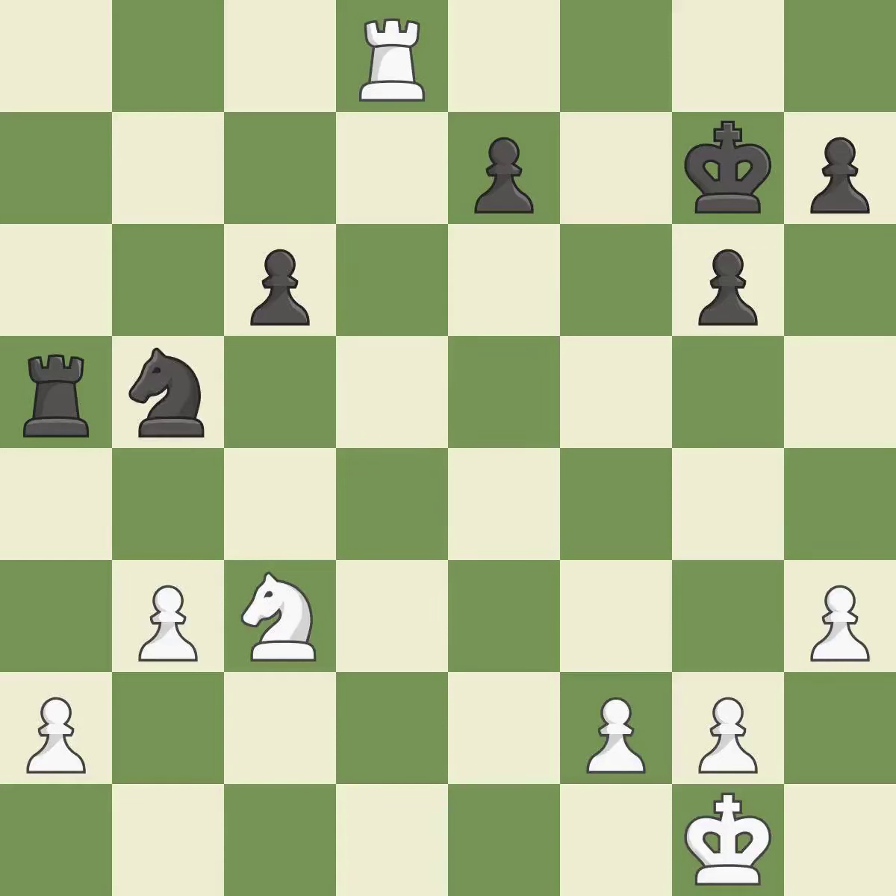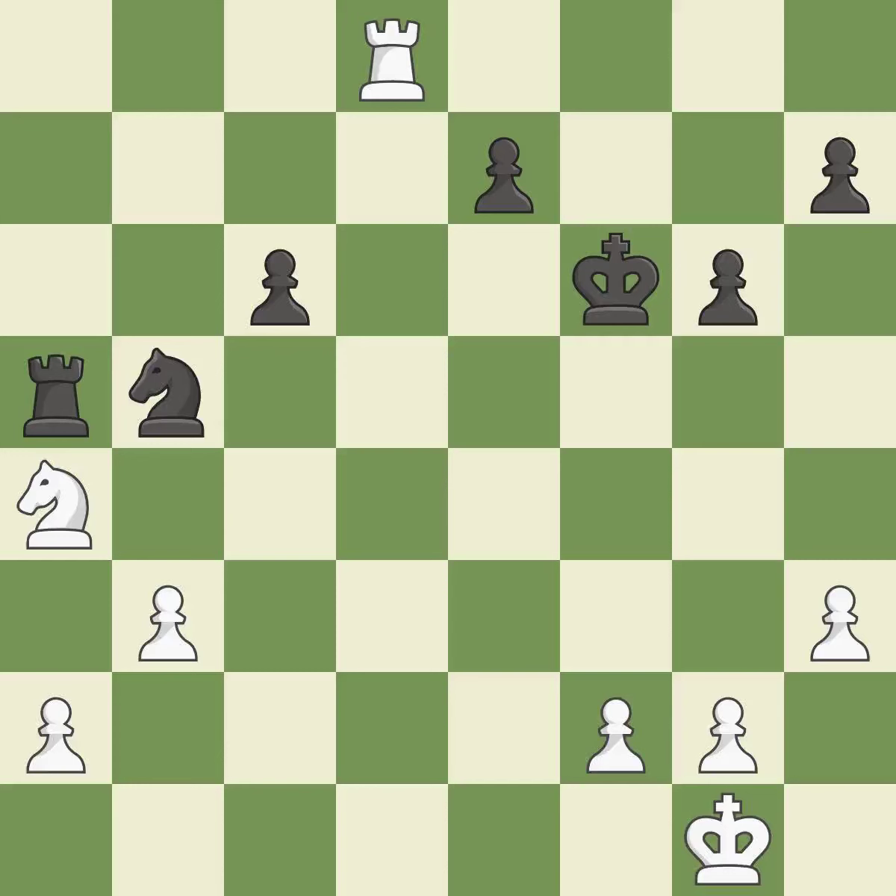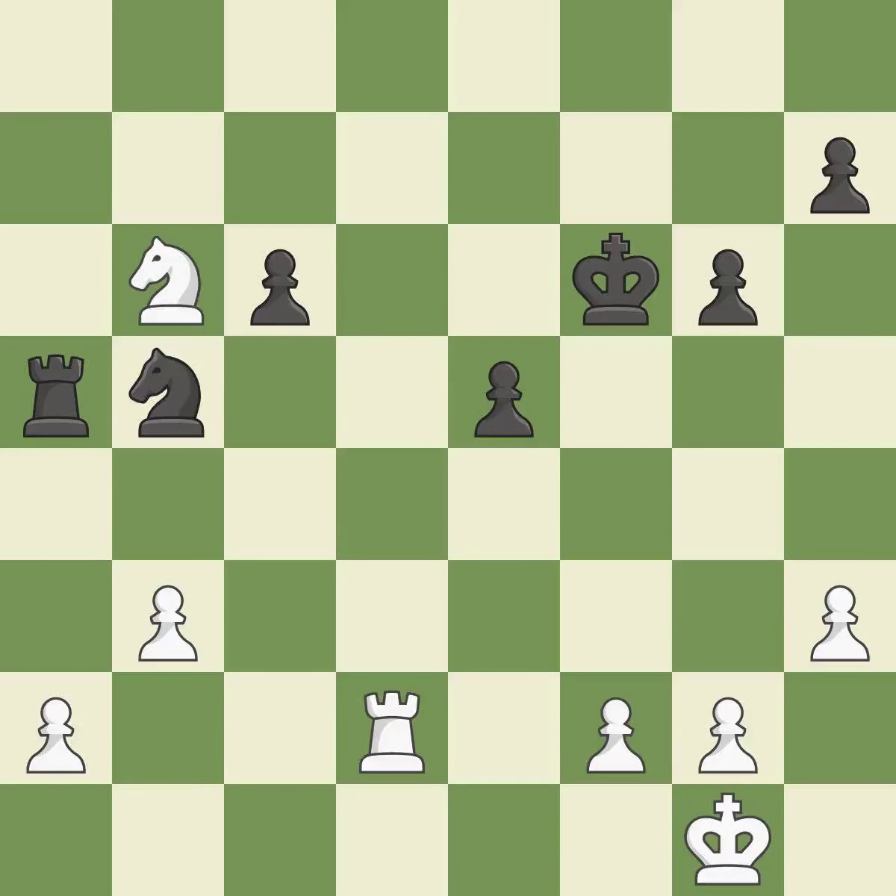This suggests exchanging items of equivalent value — it is ideal. The knight is now on a square that is more secure — it is quite good. White had the advantage at first, but now they are in the lead — it is incorrect. A powerful play — it is quite good. What I would have advised is that it is ideal. There were worse manoeuvres, but there were also much better ones — it is incorrect.